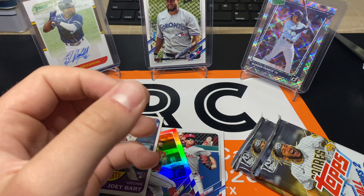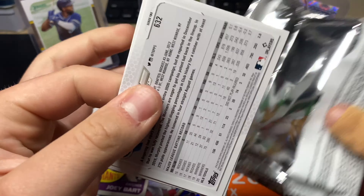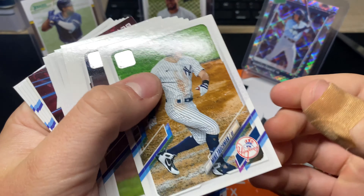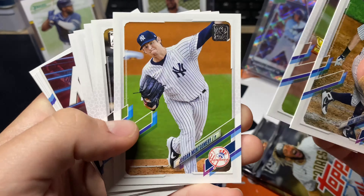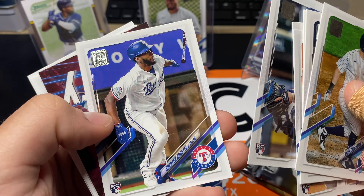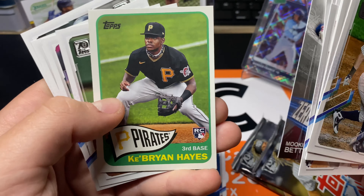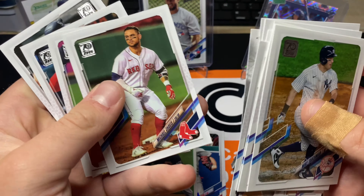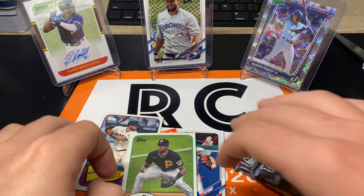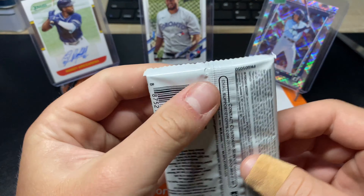Three or four packs left. The one with the patch I think is in that last pack. Some random insert. Devin Williams rookie cup. Luis Garcia. Ryan Jeffers — a decent rookie. Zero to 60 Mookie Betts — there we go. Ke'Bryan Hayes insert rookie. Not a bad one. Some people say he's the number one rookie in this product.